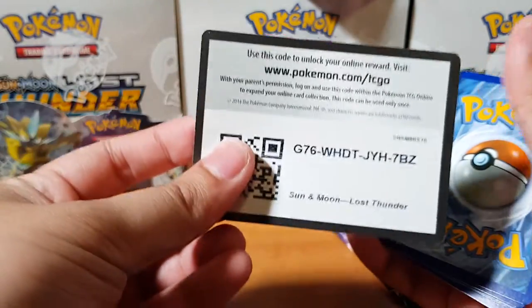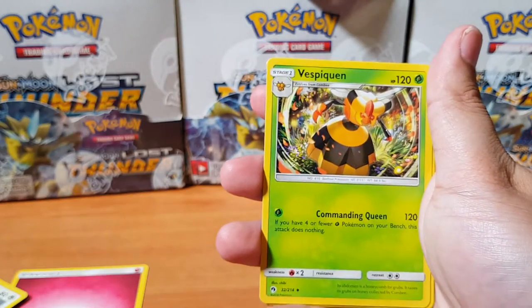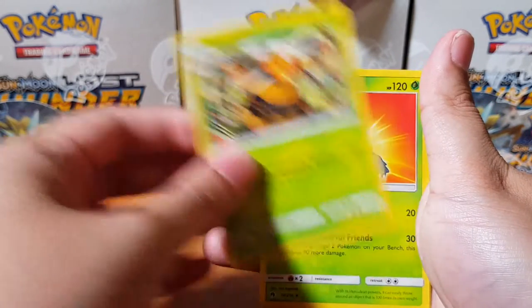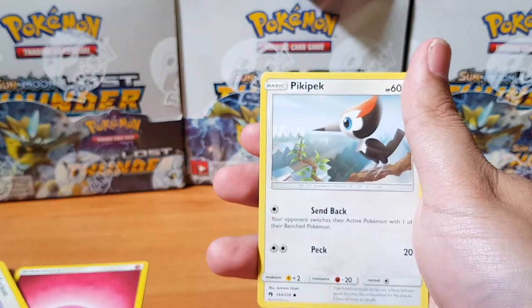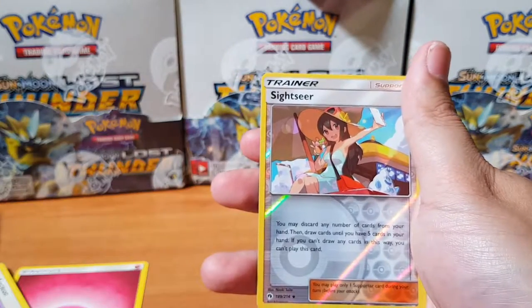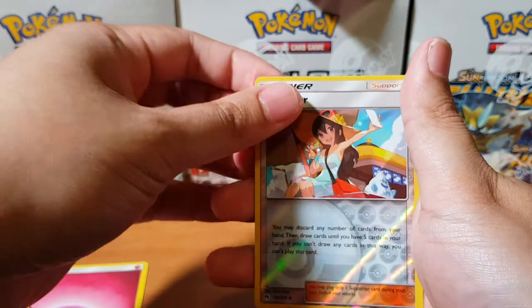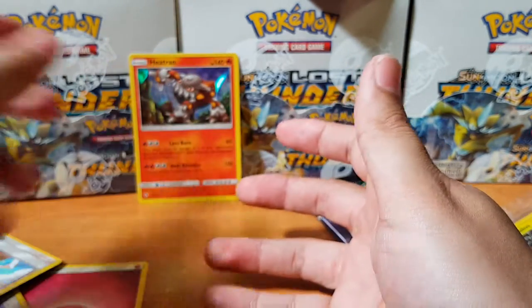I'm actually not very hopeful about these packs right now. Oh, we're going to get something here — what are we going to pull? I have a feeling there's going to be one rare in every pre-release box. Let's see if I'm correct. We got Vespiquen, Heracross, Pineco, Slugma — look at that artwork, so cool. Pikipek, Breloom, Cinder Quill, Sightseer. And we have a holographic Heatran. I'm sick of Heatran.